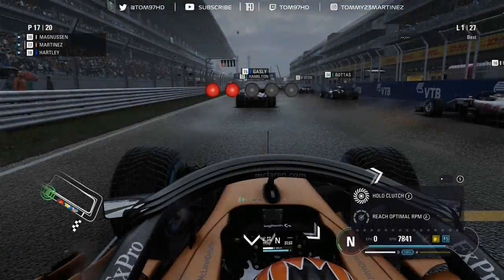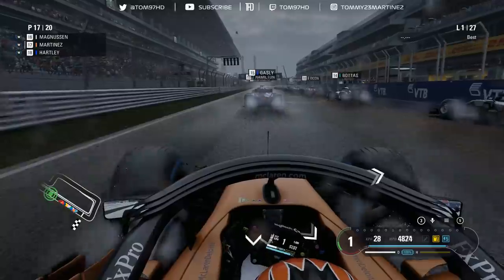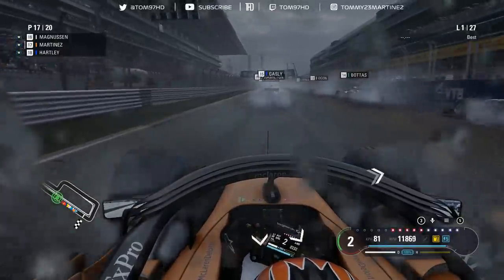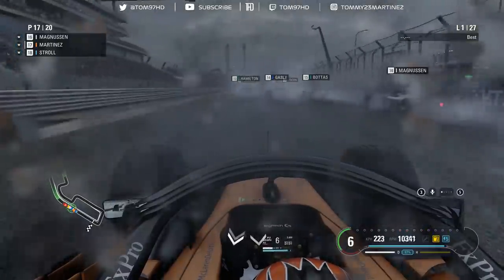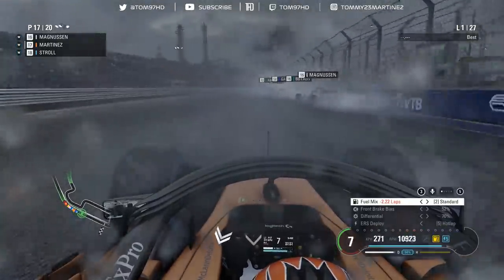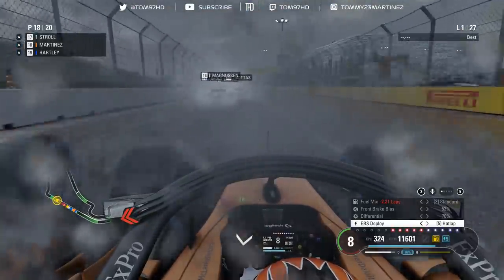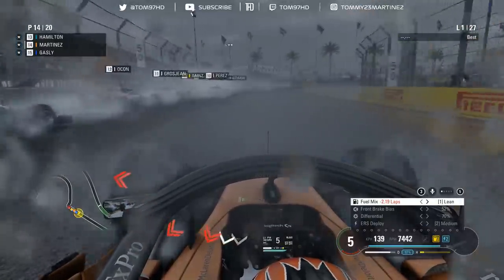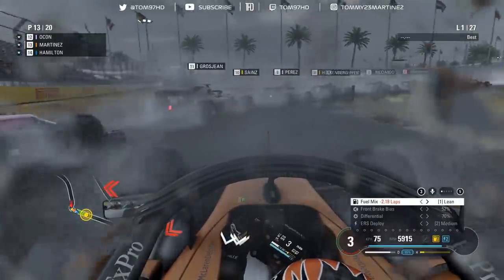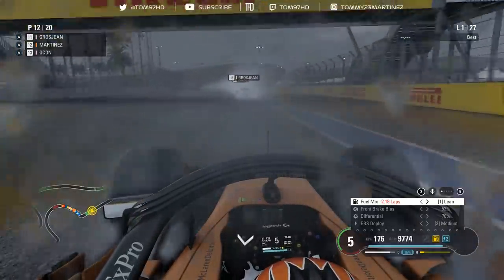Right, here we go. Building up the revs for the five red lights here at Sochi - lights on and they're off. Wow, there's so much spray, visibility extremely poor, conditions extremely poor. There's been some contact through turn one. I've got Stroll going around my outside - I'm going down the inside of turn one, very late on the brakes, down the inside of multiple cars. We're going to get pinched by Ocon but we get the move. Five places gained - very good start.